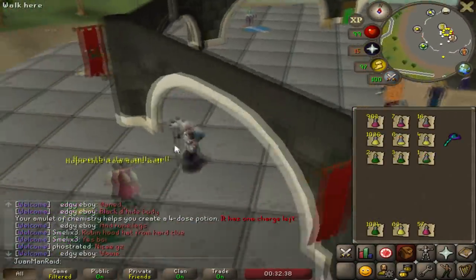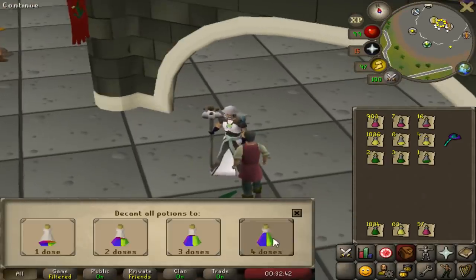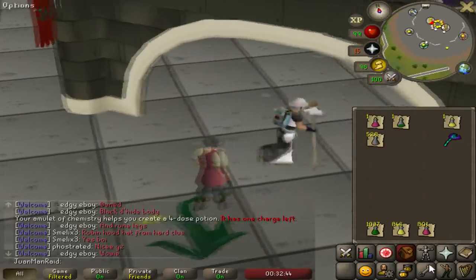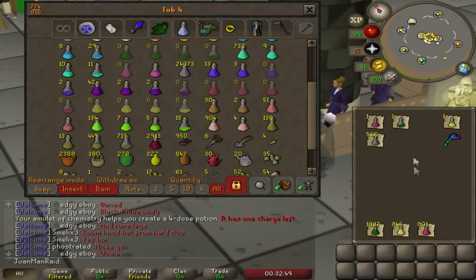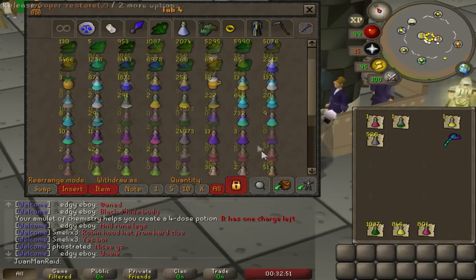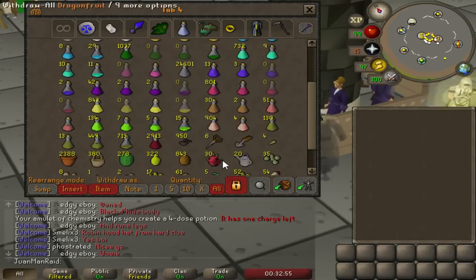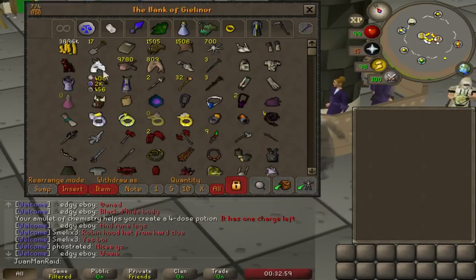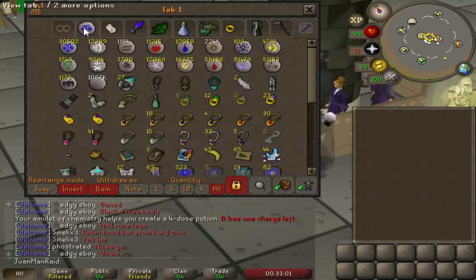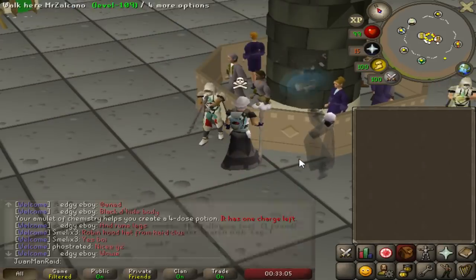After a lot of meticulous potion making, I'm finally restocked up on everything I need for PVM, especially raiding — 1,000 super combats, 800 Sara Brews, and 800 super restores, all four doses. I should be all set for a while. Staminas though — my stamina department's on the low end, so I'm going to have to do some more stamina making next.